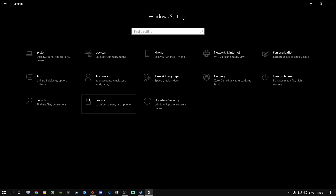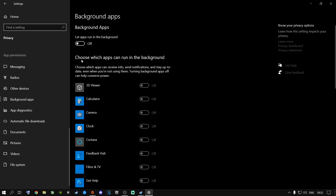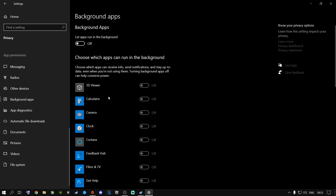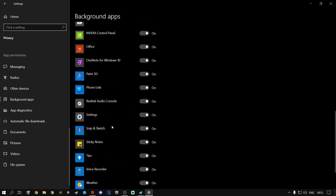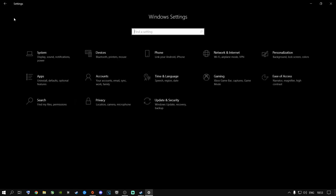Once you're done with that, go to Privacy and scroll all the way down to where it says 'Background Apps', and switch this from on to off. These background apps run in the background and use resources like your RAM and CPU while you are playing Apex. You can turn them off individually depending on which ones you use, but I recommend just switching them all off.